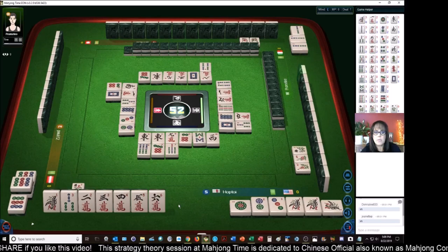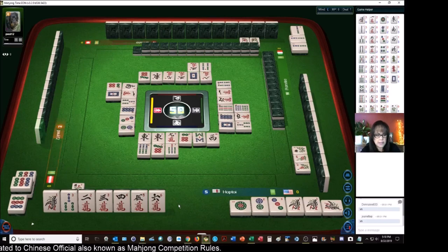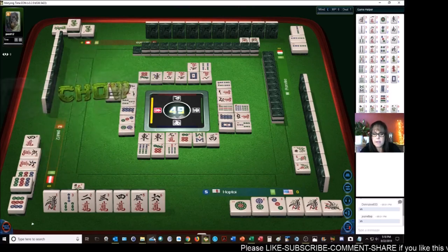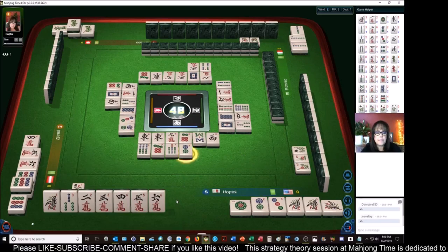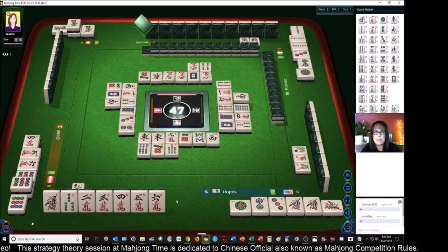We could maybe try to switch to terminals — something called 'terminals in all,' jun chon I think it's called. Green dragon. But I don't think that scoring element is in MCR — terminals in all, where you have a one or a nine in each block chow — no, that is not a scoring element. Two-dots. Chow. Okay, south wind.